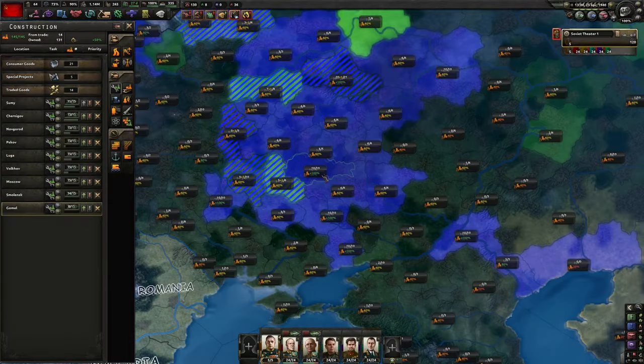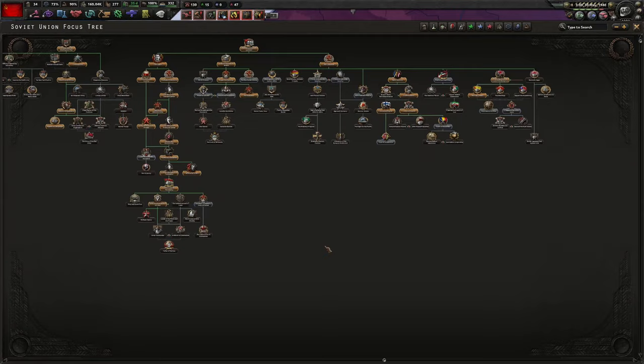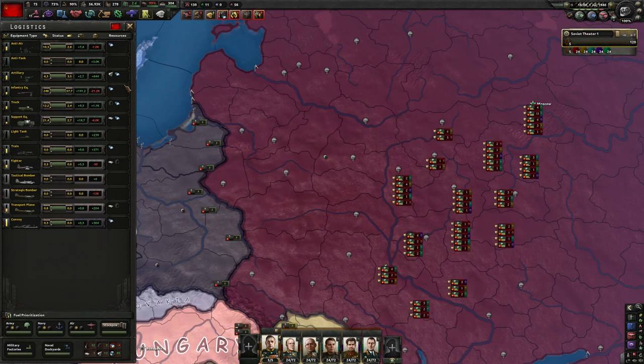Reorganize, assign your generals, and give them a modernization priority. Put some guys in Finland. We're going to get experts in camouflage and build a bunch more military factories. Finland accepts the demands — that's not ideal, but whatever. After all this, we're only missing 29,000 guns. Save up your political power so you can go up in conscription. Next focus is the third five-year plan. Get the next logistics companies and put logistics companies onto these divisions. Make sure to balance your production — this is going to take 83 days, this 270 days, this 97 days. I need more on support equipment.